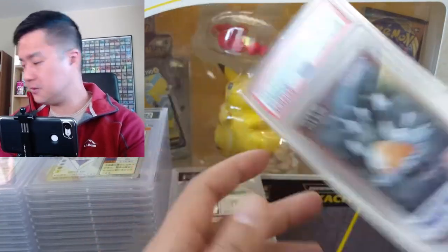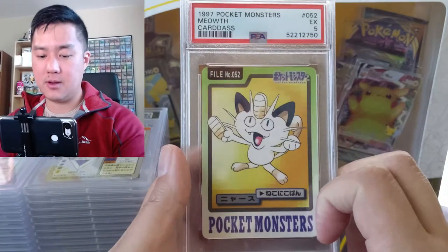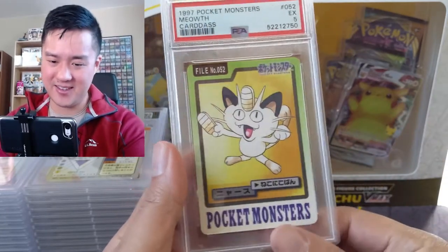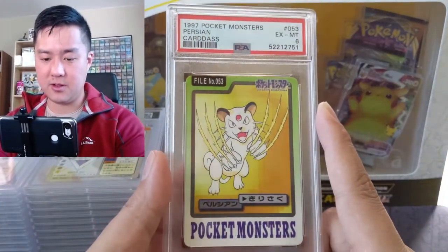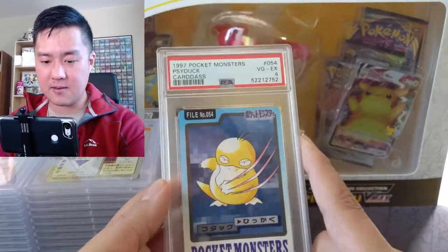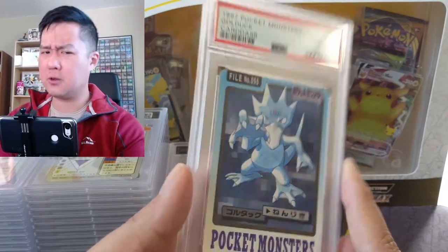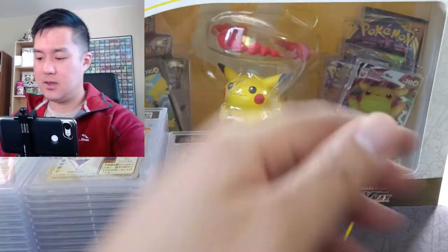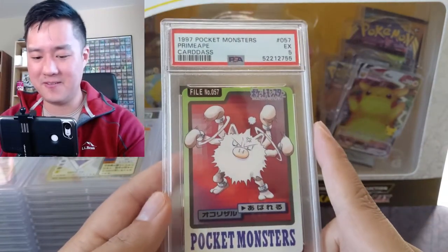Diglett digs holes. Dugtrio — three Digletts. Meowth — the changes in body part ratios were a change for the positive on this one, he just looks kind of derpy. Persian looks smaller in this art compared to how Persian is typically depicted. Psyduck can fight back with some kind of swipe or slash attack. Golduck — pretty cool pose. Mankey — I do like the Mankey art. Primeape looks like it's going really fast, getting ready to punch.